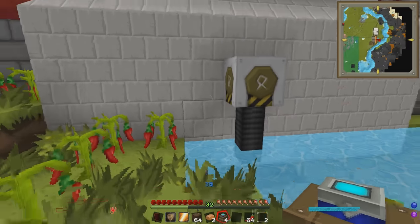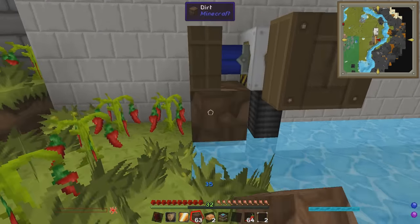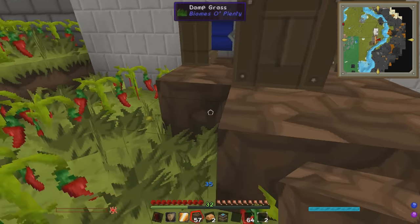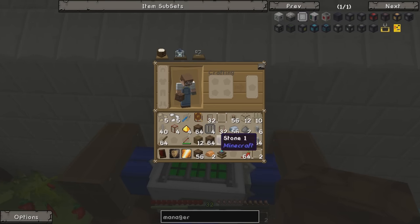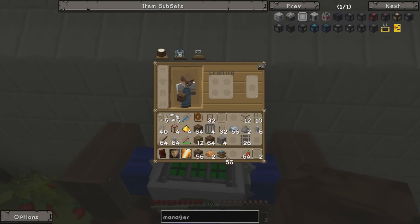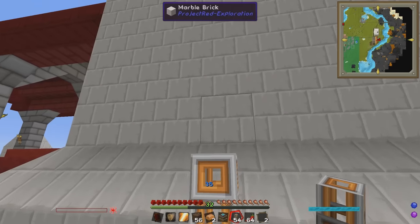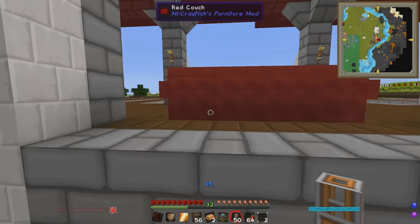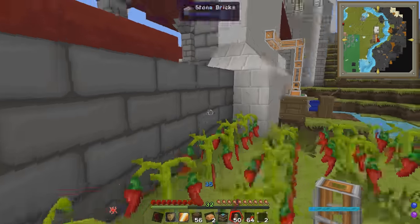We're going to put the water pump right there - down comes the pump to suck up the water. We'll put some redstone engines around the edge. We'll need a way to fire these up as well, so I'll put down this layer of dirt. Now we need pipes coming out the top. We've got item ducts and liquiducts - let's find out if liquiducts work with Buildcraft. They do, sweet!